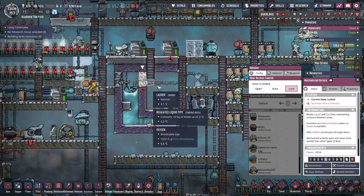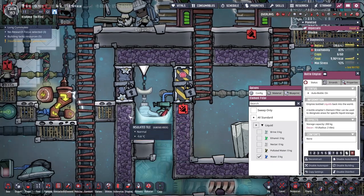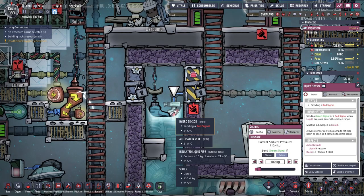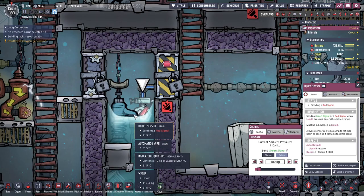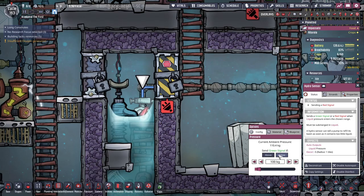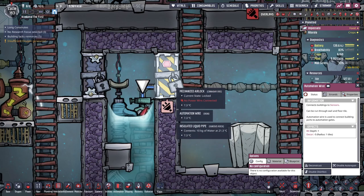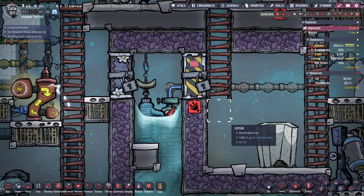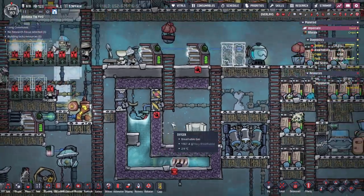That's a way to allow dupe labor manually or automatically. This is always on, but the hydro sensor is going to lock the door with a red signal if the water level is above 100 kilograms. That way, once water gets here, it closes off the door and they can't access this area — so it will just stay filled with water, which is awesome.